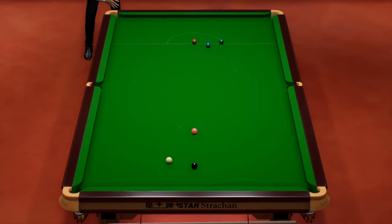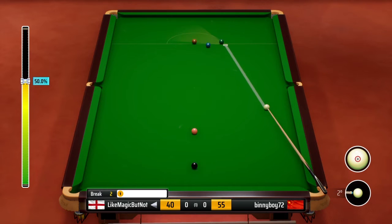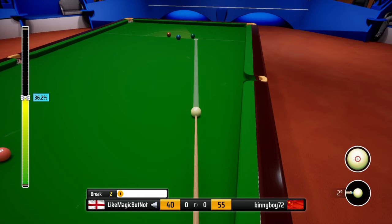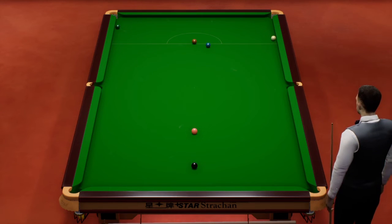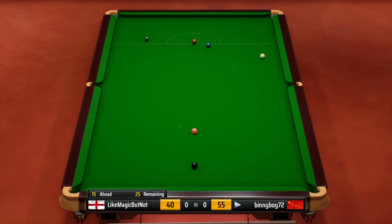Knock this in. Missed the power bar, but it doesn't matter. A bit casual there. He'll be annoyed — if that wasn't over the pocket, that might have went wrong. Sometimes you can miss the power bar and it'll work out, but I wouldn't play that thin. Tommy, what are you doing? I'd be playing it into the yellow. Just a shot coming up — drop it in. He massively underhit that on the power bar there. But he's got the snooker. Oh no, it's just ran too far. So another chance for Binny Boy here — 15 points ahead.